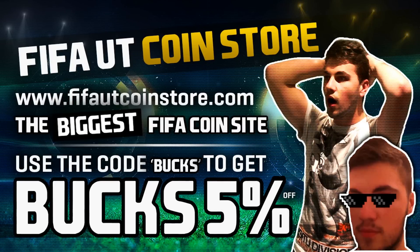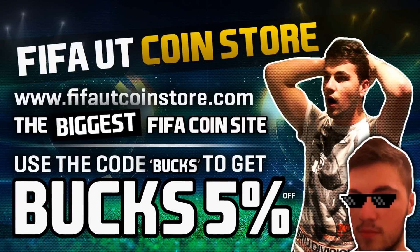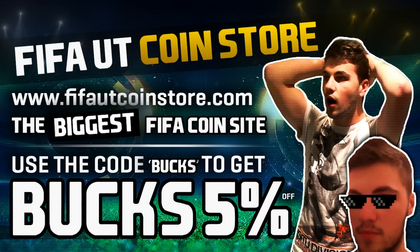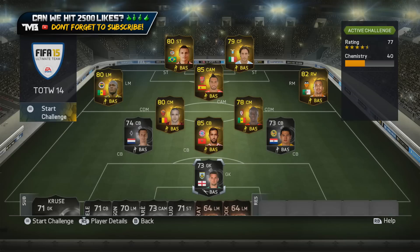If you're looking for the fastest and cheapest Ultimate Team coins, you'll find them at the biggest FIFA coin site on the web, FIFA UT Coin Store. Use the code BUCKS at checkout to get 5% off.